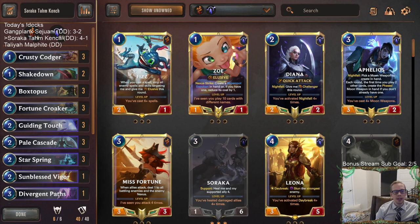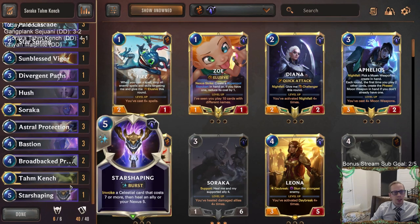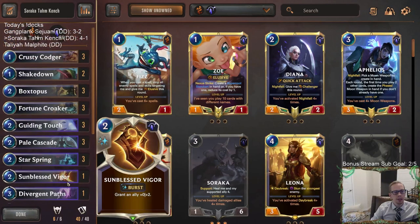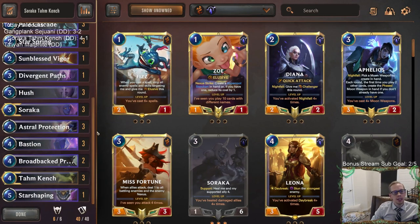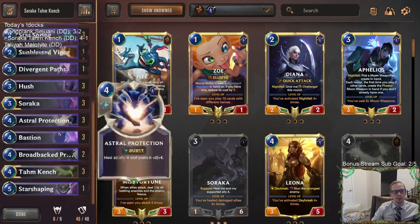We beat two of the new Zilean Nasus control decks — that go-hard control style with tons of card advantage. We saw lots of Preservariums in those games. Also another deck that played multiple Preservariums with Renekton LeBlanc, which had a lot more aggressive stuff with big units and card advantage to back it up. But we got enough defense and enough Nexus healing. Broadback Protector did a lot for us healing our Nexus a whole bunch. Soraka Tom Kench looked like a pretty solid control deck of choice right now — especially against Zilean Nasus, since they try to slay all your units but we don't really have units that are easy to slay. Soraka is drawing a card every single round and you have lots of other cards that draw as well, so you can keep up with their card advantage.